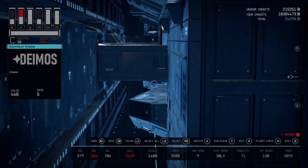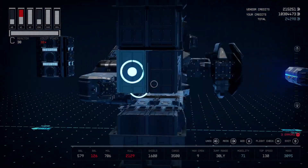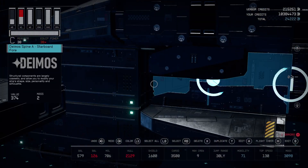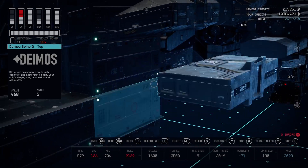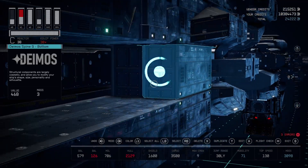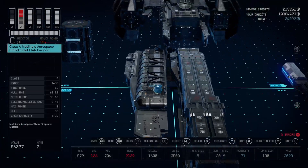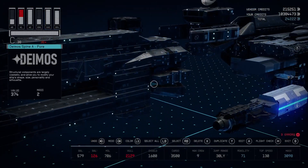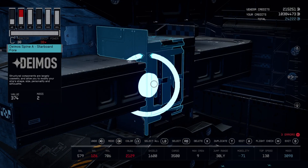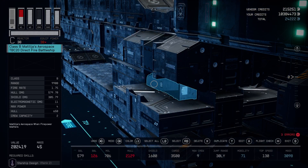Let me get a little bit closer — it's all connecting here. These two pieces are snapping to that connection point right there, connecting to the end of that connection point. That's the way that this connects to these two pieces and to this little side section. It connects to this piece, which then connects to the Deimos spine. They're just all smashed together and connected using this Matilja's Direct Fire Battleship.